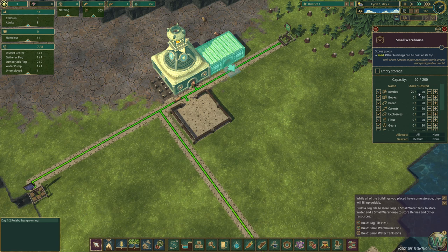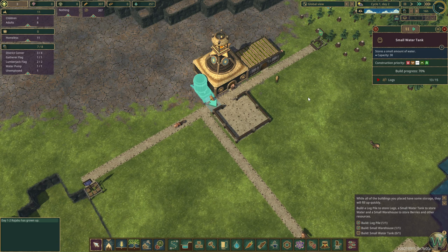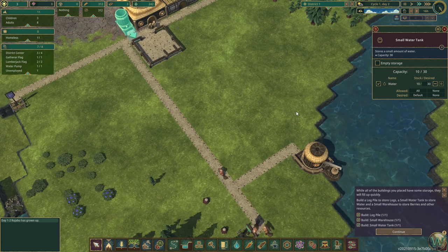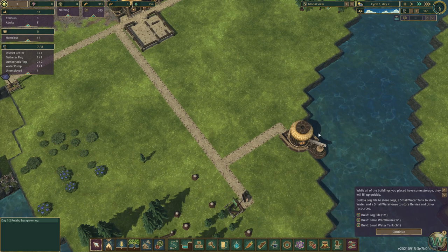The warehouse will desire a certain amount but will actually stockpile more than that if needed. We can also flag to empty the storage in case we want to delete it and put one somewhere else. The water tank is now at 11 out of 15 supplied and 50% built. There comes the 15th log now — the water tank can store 30. They're pulling water out of here to store into the tank. The tank is already full because we had 200-something water available, as well as 15 that were down here from the district center storage.